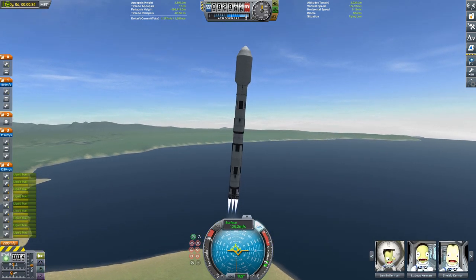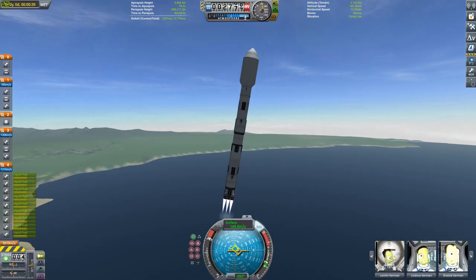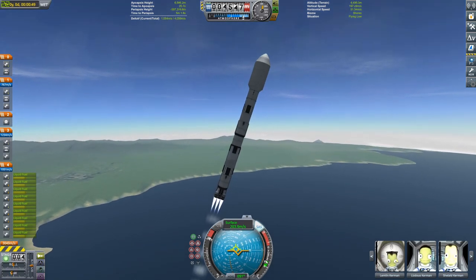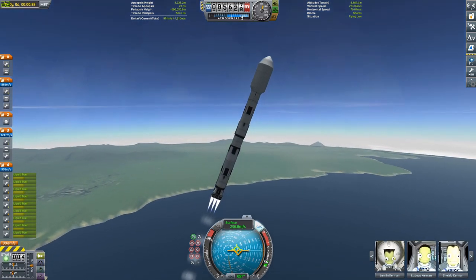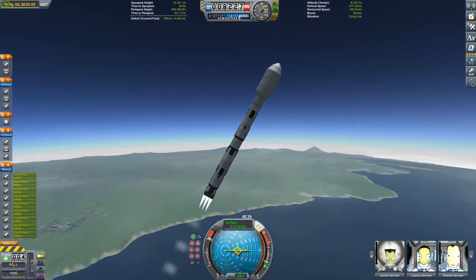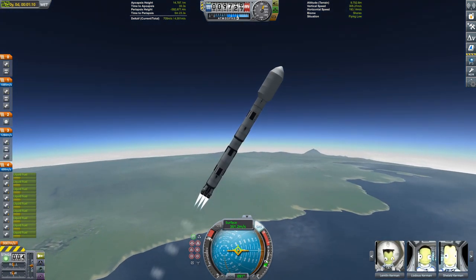Just starting our gravity turn now, starting to pitch over in a fairly basic ascent. Because you have a slightly lower TWR than most craft, you're going to want to be a little bit steeper on the ascent — maybe 45 degrees by about 15 kilometers.